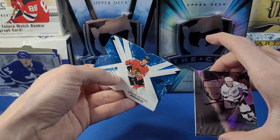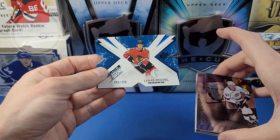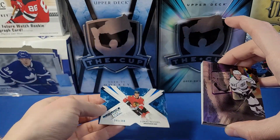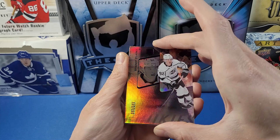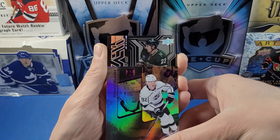Going from the back — there it is, Lucas Reichel rookie, the Radiance Effects card numbered to 399. I know he's slowed down a little bit this year, but he's definitely one of Bedard's playing teammates. All right, maybe we'll go after the Brandan Clark next.